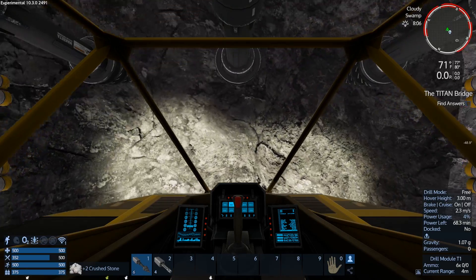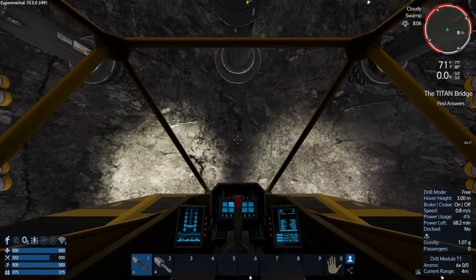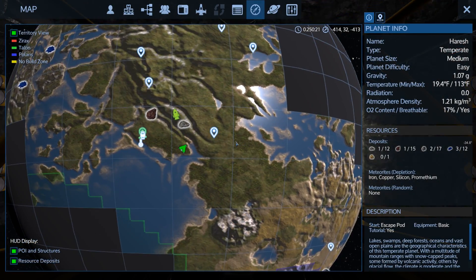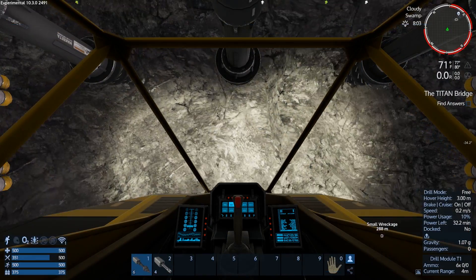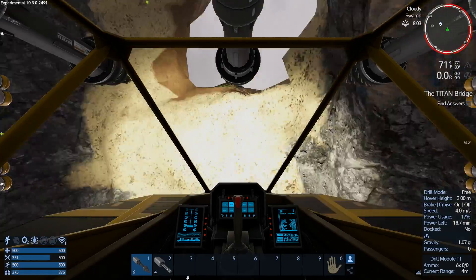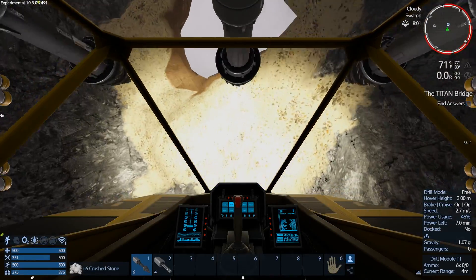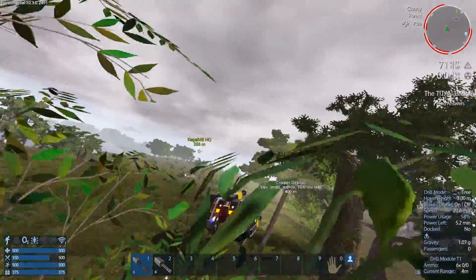This is also going to help me dig out underneath my base, although I don't know how I'd get it back out once I've dug underneath, but it's fine. All right, I think that ore is completely done — you can see it's now off the map, I don't see any more iron. Now comes the fun part — we've got to try and get this thing out of here. That wasn't so bad at all.